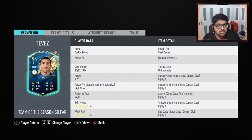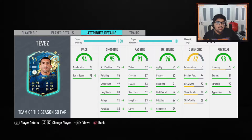Tevez is a 95-rated Team of the Season card. He's Argentinian, plays for Buenos Aires, 5'7", high/low work rates, right-footed, four-star skills, four-star weak foot. His stats on the face of it: 94 pace, 96 dribbling, 95 shooting, 91 passing, 98 physical, 62 defending. In-game his pace splits to 98 acceleration and 91 sprint speed. Shooting: 96 attack positioning, 96 finishing, 99 shot power, 88 long shots, 91 volleys, 88 penalties.